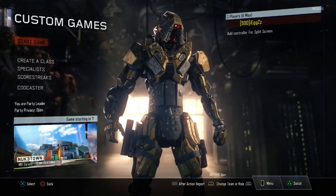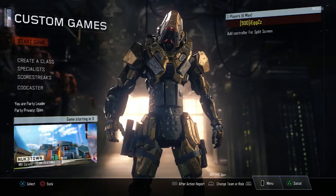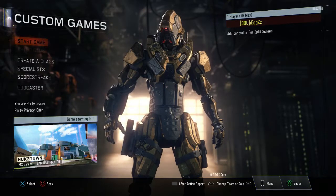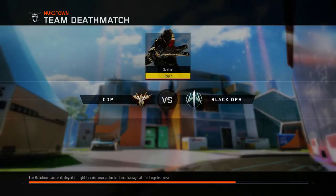What this will do is load up a glitched lobby, and you should — I repeat — you should have the MX Grand in one of your custom loadouts. If you do not, I would suggest either trying to find another one that says MK Grand or trying it one more time, because it should definitely work as I'm showing you proof right now.